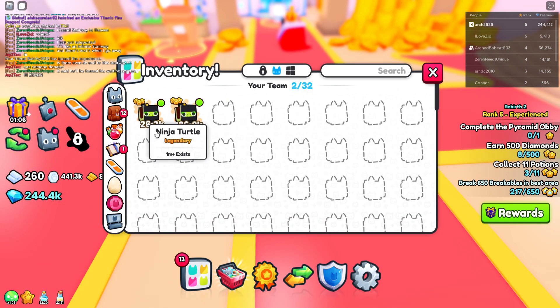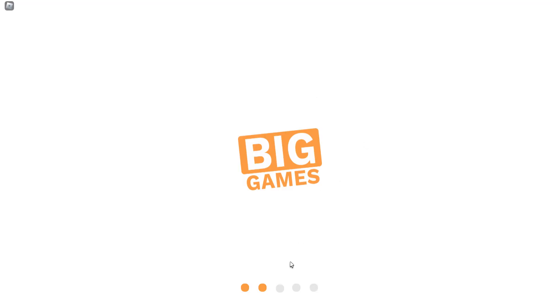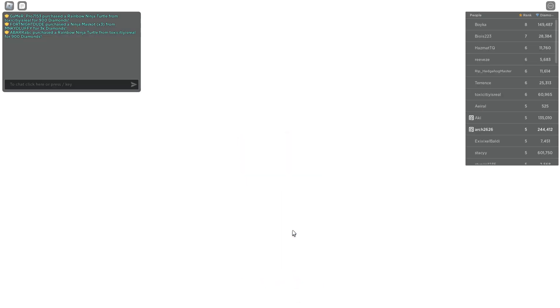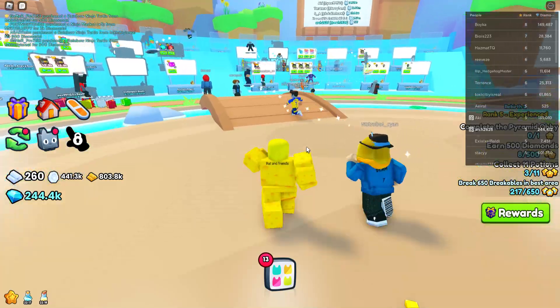Then you can go to the training plaza, do the daily spinny wheel. And all these ninja turtle things are cheap — you can find rainbow shiny ones for about a thousand gems. I've got 244,000 gems.